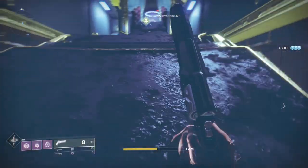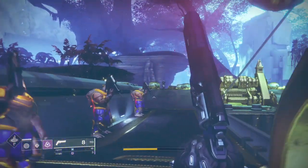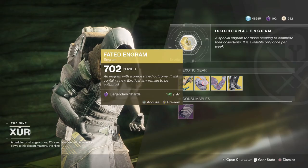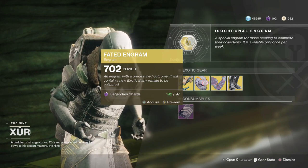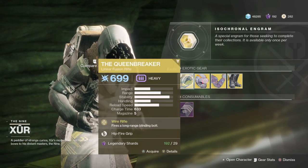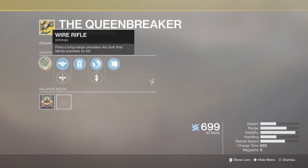First things first, if you have not completed your Forsaken and prior exotic collections on all three of your characters, pick up a faded engram, as they now do drop year one and year two exotics.